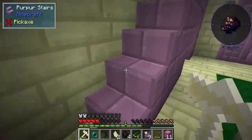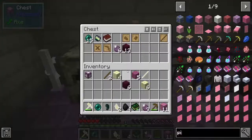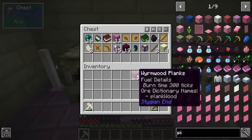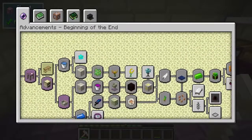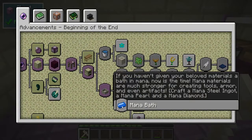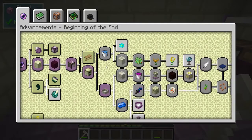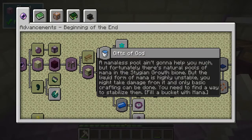Will you guys stop coming into my house — it's really rude, really awkward. Neighbors are starting to talk. Okay, so we got advancements left and right. If you want to give up your blood, now is the time. Mana materials are much stronger for creating tools and artifacts. The mana pool ain't gonna help you much, but unfortunately there are natural pools of mana in the stagnant growth biome. However, the liquid form of mana is highly unstable — you might take damage from it and only basic crafting can be done. You need to find a way to stabilize it.